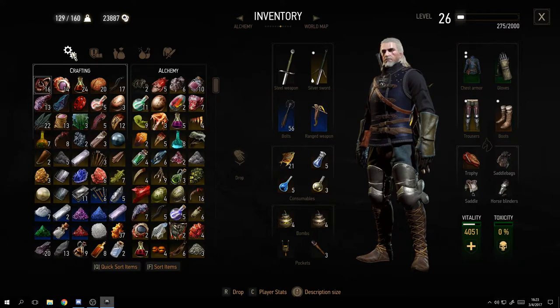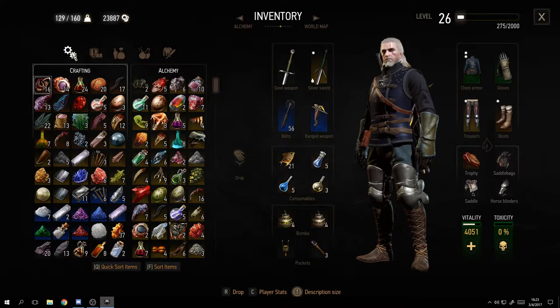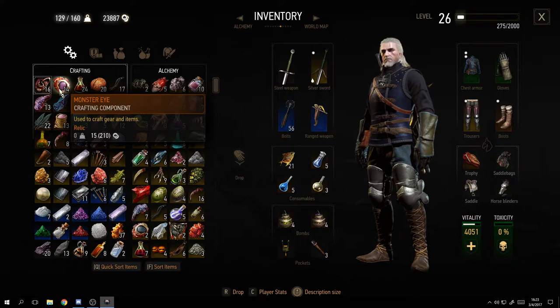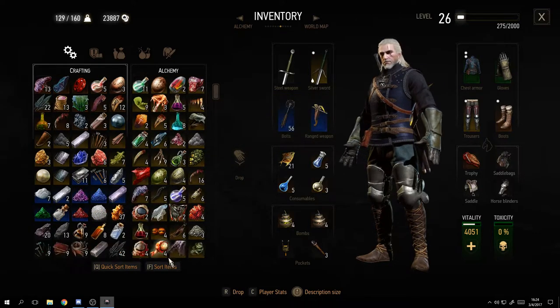On the left side of inventory you have crafting and alchemy tabs. This is your basic ingredients - things you've picked up or bought. Remember: always pick up stuff from creatures. You can use it in alchemy, crafting, or sell it. Try to always pick up what your creatures, beasts, or even people drop. Some things people drop are useless - your choice - but creature drops are very important.